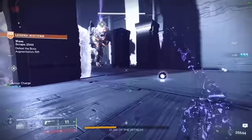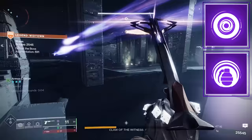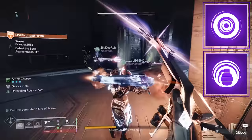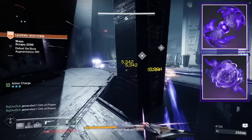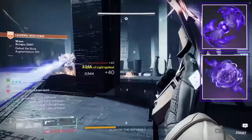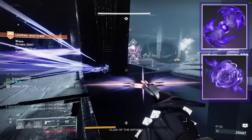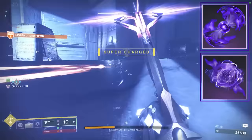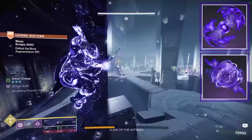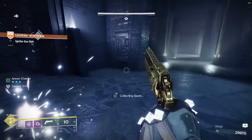For your grenade, you can take Vortex Grenade or Suppression Grenade if you need help with Overload Champions, or just want to take a major out of the fight for 10 seconds by suppressing them. Our last two fragments are going to be Echo of Starvation — picking up a Void Breach or an Orb of Power grants Devour. We're creating so many orbs ourselves that we're going to have Devour up all the time, which gives us 70 HP on anything we defeat and a nice chunk of our grenade back. And then Echo of Instability — defeating targets with grenades grants Volatile Rounds to your void weapons, so we get Volatile Rounds to our Buried Bloodline or Graviton Lance.